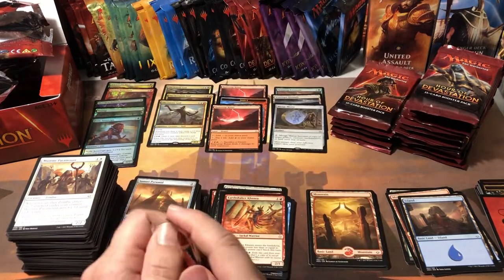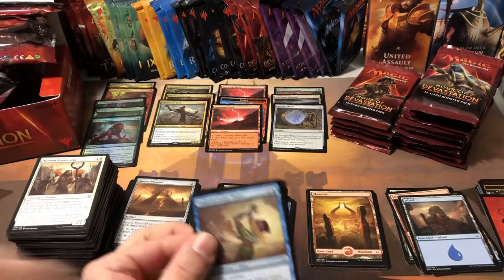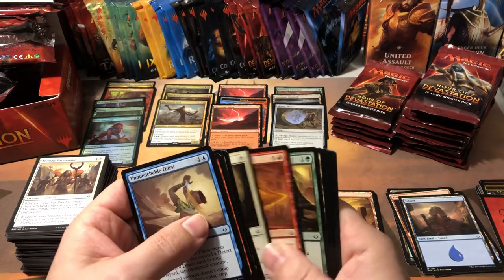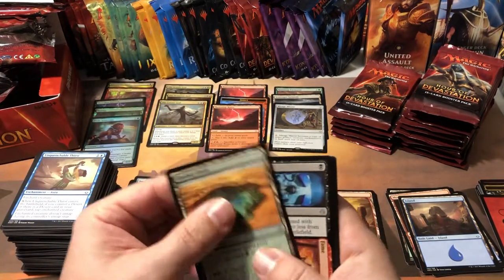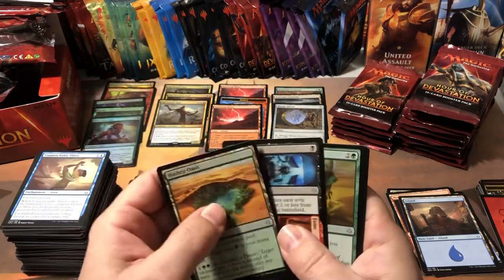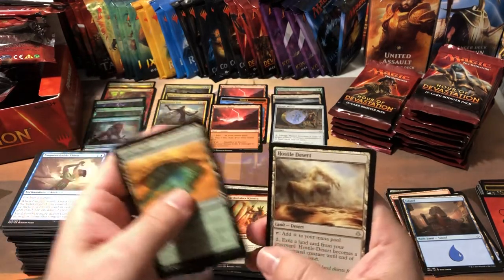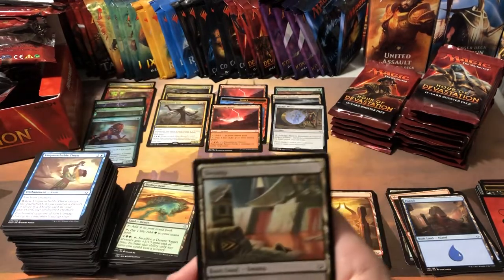So far we're not doing too terrible on this box. We're about halfway through and we've got half our money back, so if we keep on this spree we might actually get our money back on this box, which is rare for openings these days. Seems like the sealed product is always worth more than the actual cards. Claim to Fame, Dune Diviner, and Hostile Desert — another desert we can sacrifice to that other card.